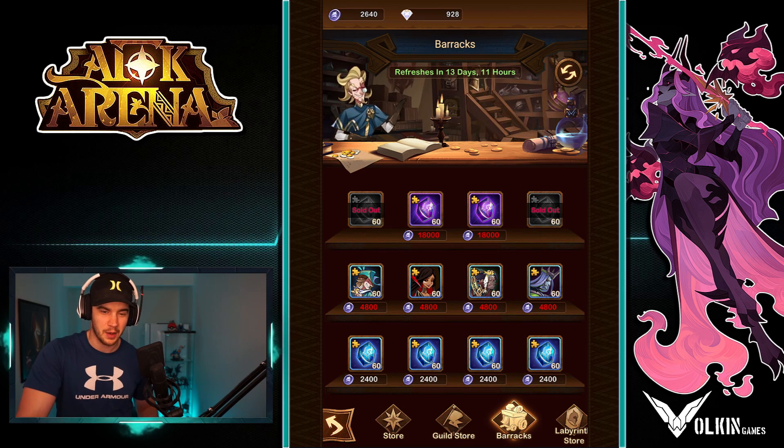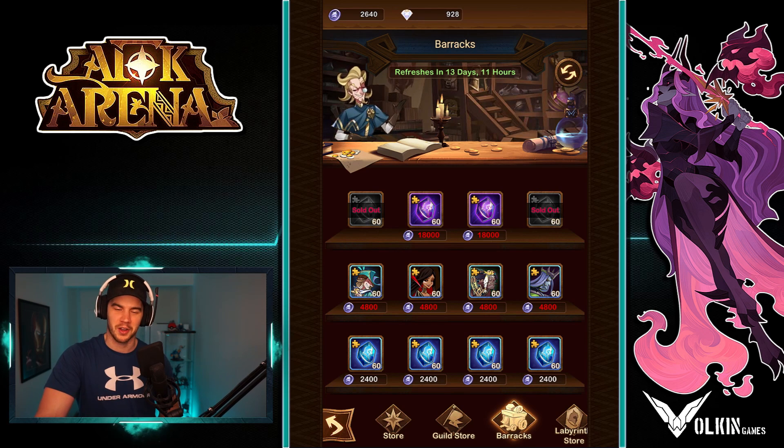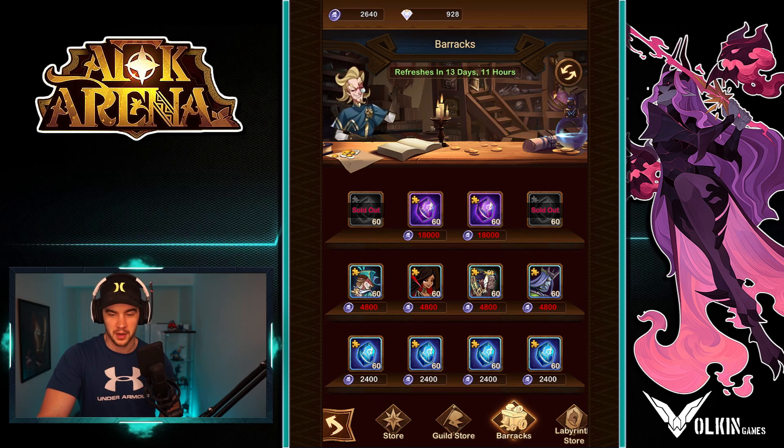Now onto the barracks. I just pick up the purple stones from here. You gotta have a shot at getting those elite heroes — you can get celestials and hypogenes from them. So definitely that's what I pick up there.